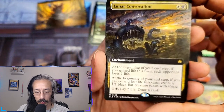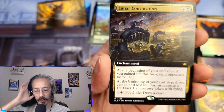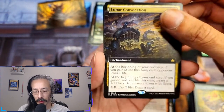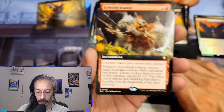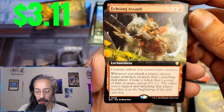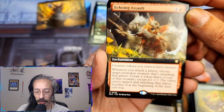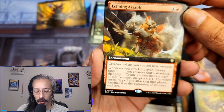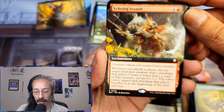Lunar convocation — I love me some enchantments, especially cheap ones. At the beginning of your end step if you gained life this turn, each opponent loses one life. At the beginning of your end step if you gained and lost life this turn, create a one-one black creature token with flying. You can literally pay two life to draw a card. Echoing assault — creature tokens you control have menace. Whenever you attack a player, create a token that's a copy of target non-token creature attacking that player — except it's one-one, enters tapped and attacking, and is sacrificed at the beginning of the next end step.